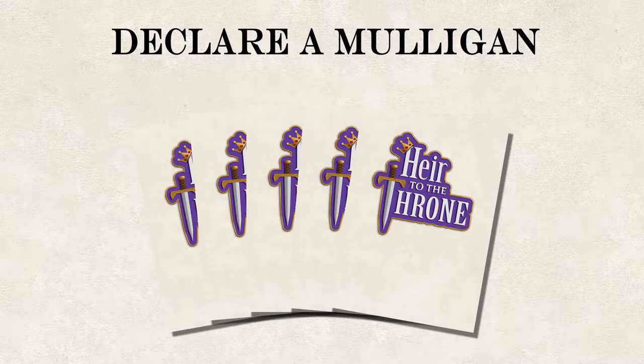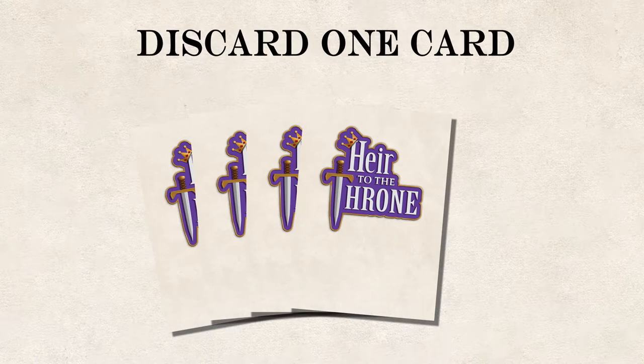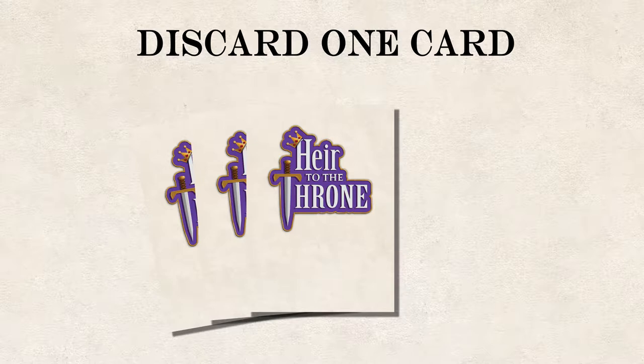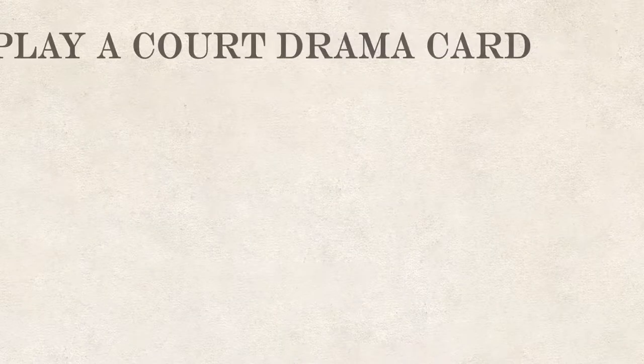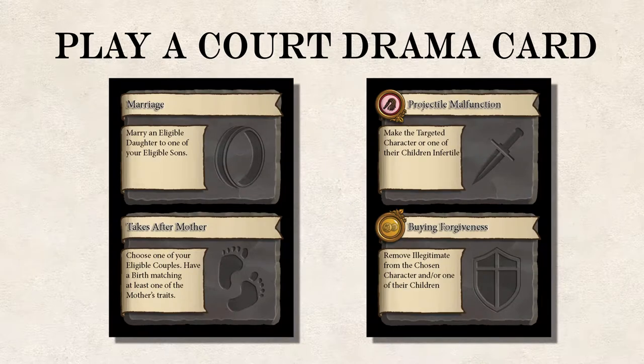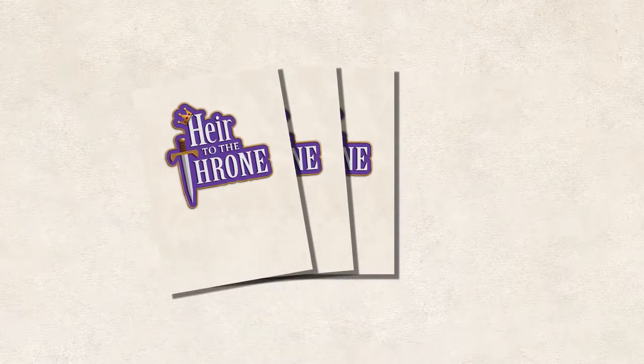To do a mulligan, the player simply discards all cards from their hand and draws four cards. A player can discard a card by taking a card in hand and putting it into the discard pile. However, a player can only draw new cards at the end of the turn. This action is a good way to cycle through cards. The heart of the game takes place with court drama cards. Each card has two different effects and can benefit a player's noble house and lineage or hinder other players. After taking both actions, a player draws back up to five cards and the turn passes to the next player.